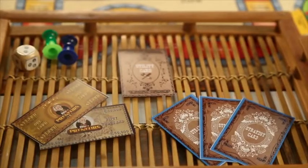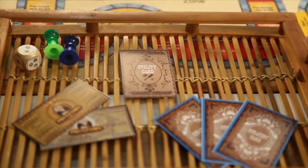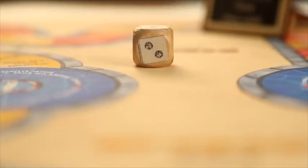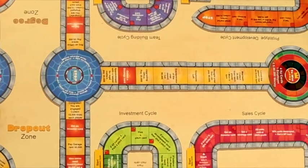To start the game, every player is distributed 1.5 lakhs, 1 utility card, and 3 strategy cards. The dice for this game is specially designed with a maximum value of 3, so that the player has more discoveries as he plays the game.